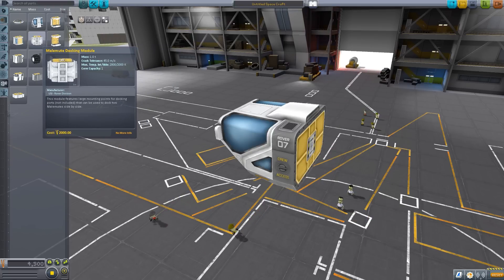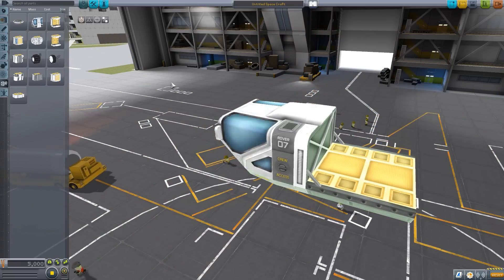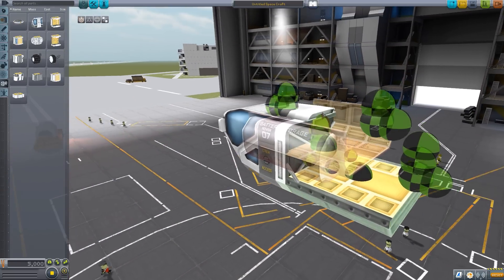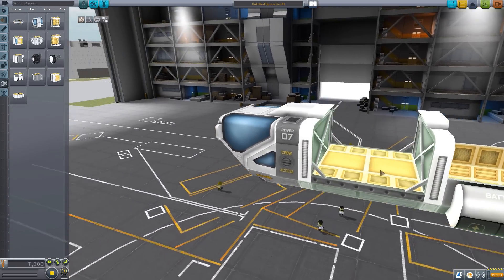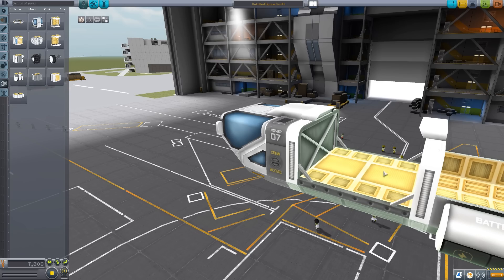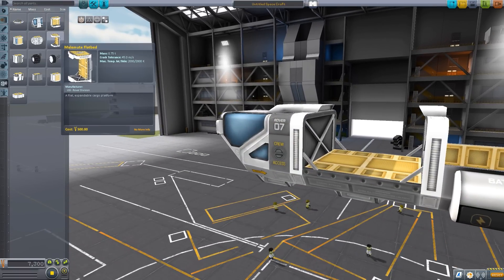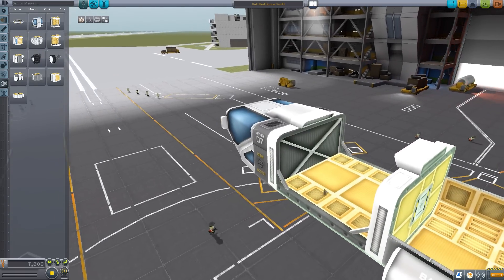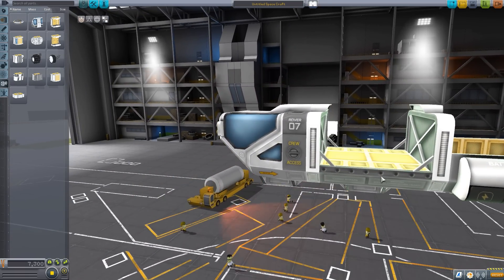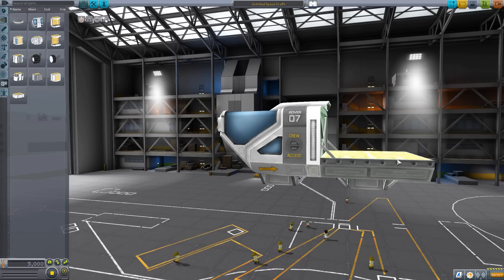Now there's also another Malamute flatbed. We already saw the one with walls going up the side where the batteries are, but this one forgoes that battery storage for a pure flatbed look — no walls along the side. That means you lose the extra electrical charge capacity, so you have to balance: do you want more open cargo space or that battery for extra mileage?